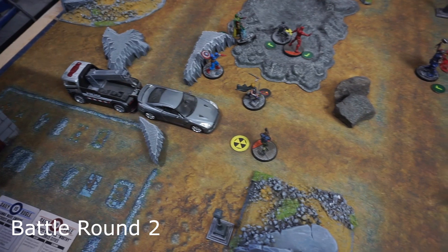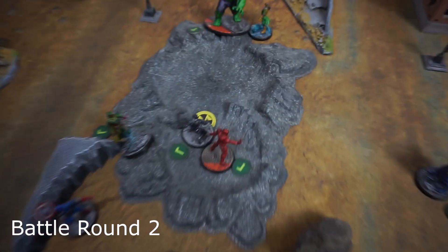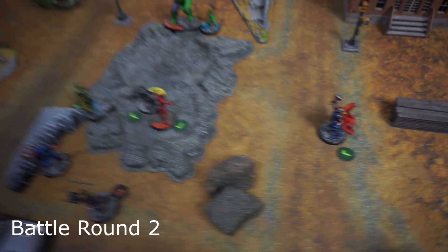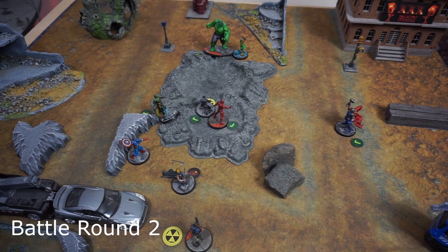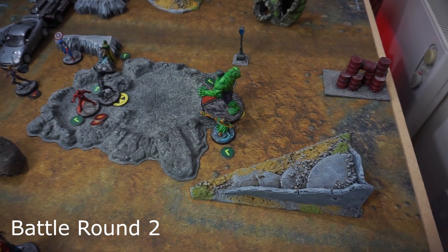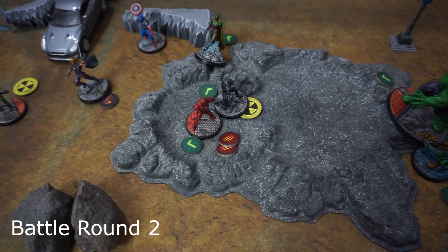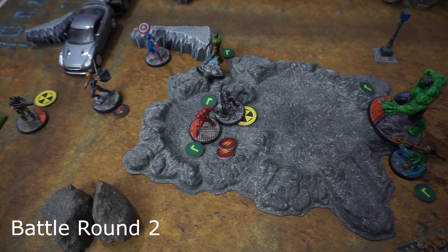Iron Man moved up medium, spent a power to pick up the hammer Valkyrie dropped, then did a Repulsor Blast on Thor — no damage, but pushed Thor away small via a wild. Loki then ended the Asgardians' turn by staying to secure the back shelter, spending three power on Illusions on Iron Man — did three damage reduced to two by Invincible Iron Man. He didn't get the two wilds needed to move Iron Man into a dangerous position.